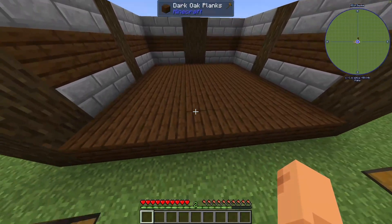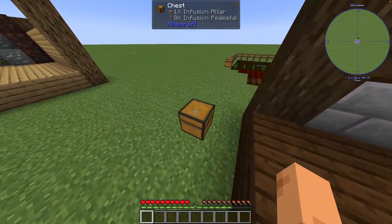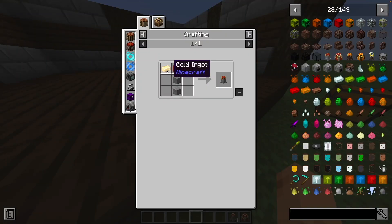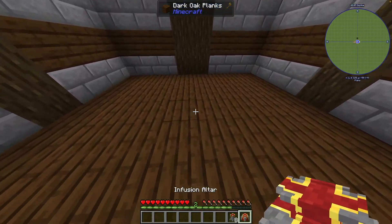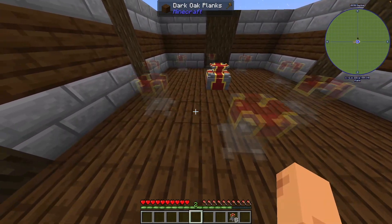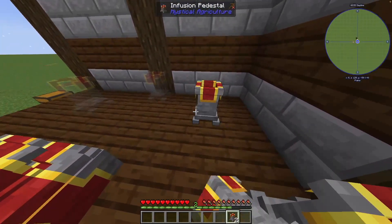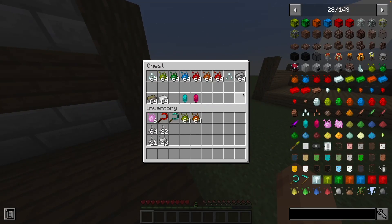Now, how do you make the seeds? We have the Infusion Altar right here. To make it, you need two stone, red wool, and two gold ingots for the small ones - you need to make eight of them. For the big center one you just need two more stone, so it's honestly pretty cheap. You place them and it shows a ghost pattern to guide placement.